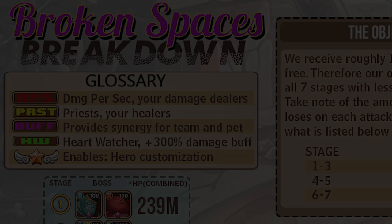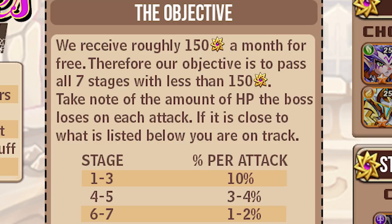The objective is we receive roughly 150 tokens a month for free just from your campaign. You get these badges from your daily campaign - make sure to optimally get resources every 10 hours, as the loot does not accumulate after 10 hours. That's really important for new players - get on at least once every 8 to 10 hours to grab that loot.